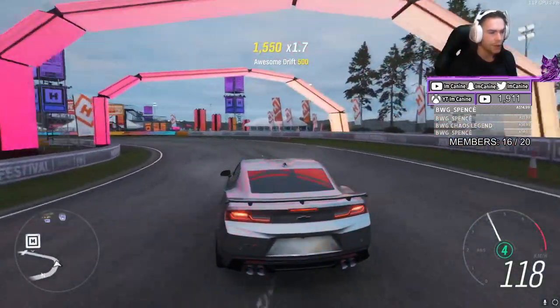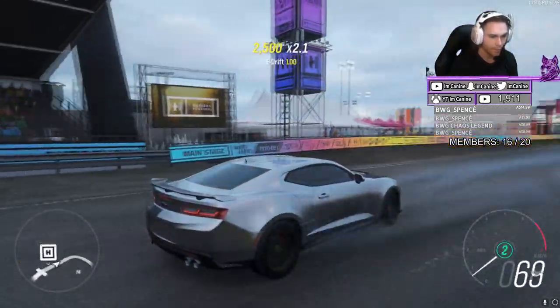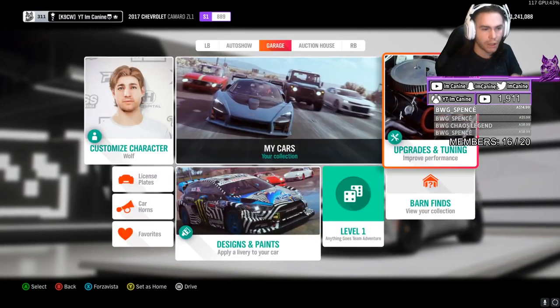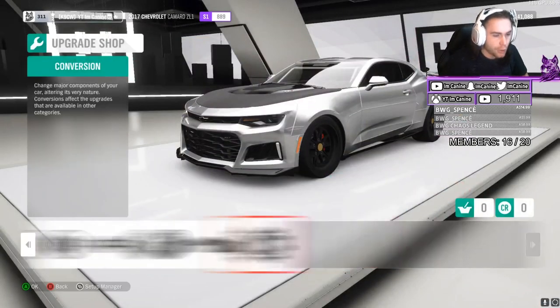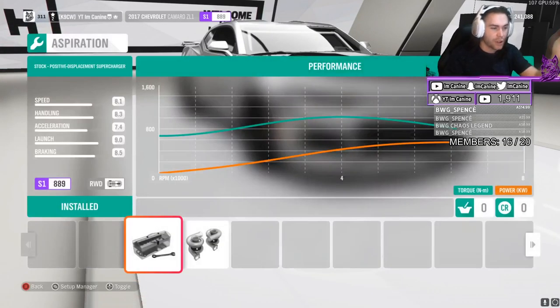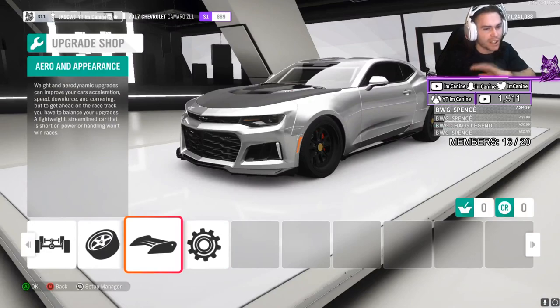I just couldn't throw it in hard enough there — I was too scared about over-rotating. Let's get into the festival and show you guys how she was built. Now, this is going to be a shorter video, obviously, because normally what makes it longer is me building it with you guys. Let's go through nice and easily. Did not touch anything in here at all — still rear-wheel drive, still comes with the stock positive displacement supercharger. Didn't touch the aero — I thought the car looked quite nice as she was.